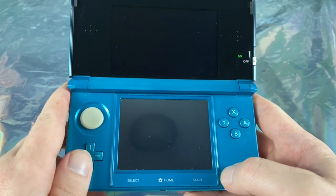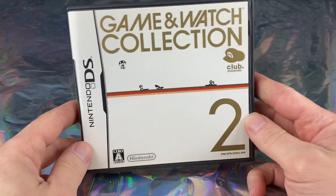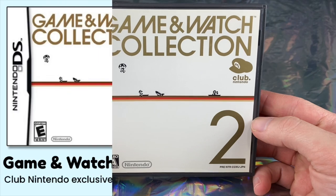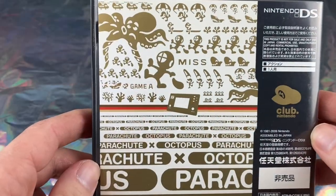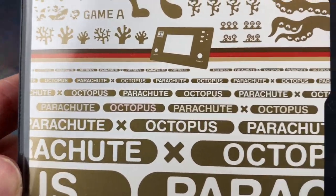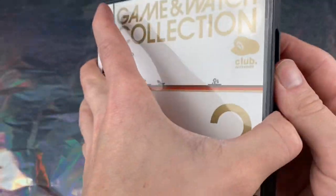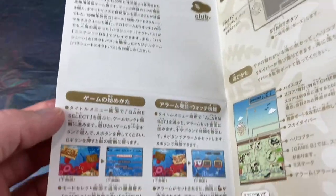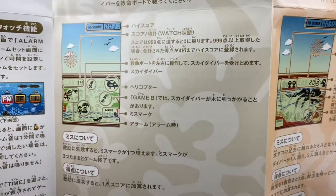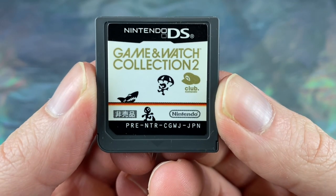That is the complete collection of Game & Watch Collection for Nintendo DS. Now, Game & Watch Collection 2, which was released in Japan in 2008, contains three games — technically three, but I only really count two. It's Parachute, Octopus, and Parachute in Octopus. The instruction booklet is basically the same as the first game — a nice color fold-out, pretty nice and good quality.